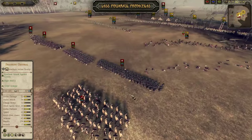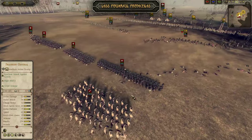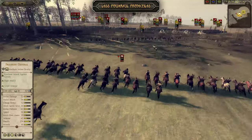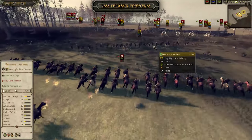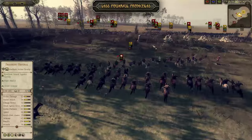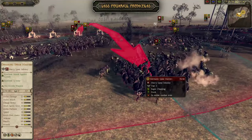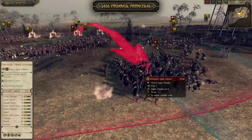Furthermore, projectiles are less powerful. Well used, they are perfect to harass your opponent, yet their lower range, accuracy, and rate of fire makes them more vulnerable. For example, onagers are no more like Napoleonic cannons, which were able to destroy entire units at 500 meters.